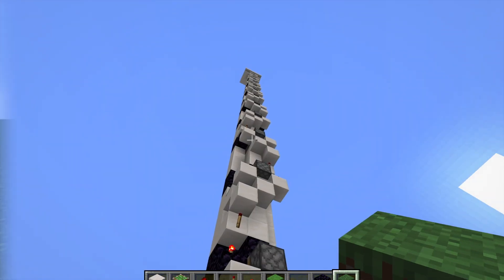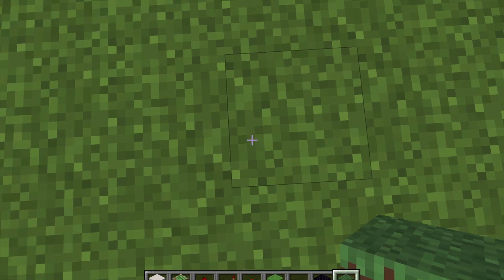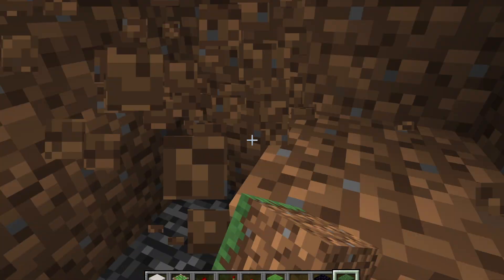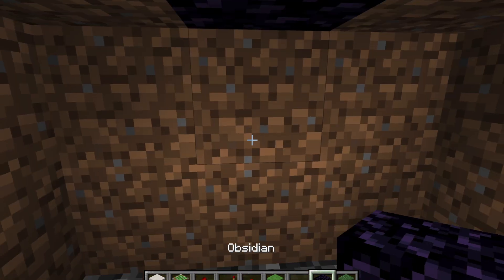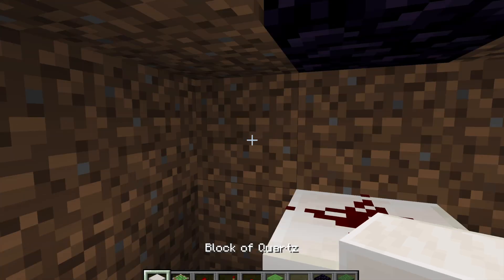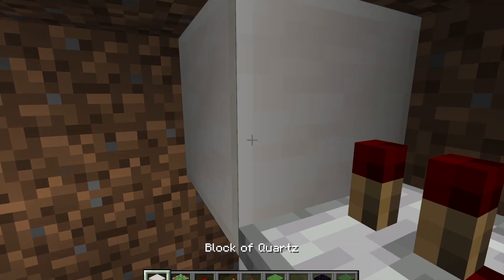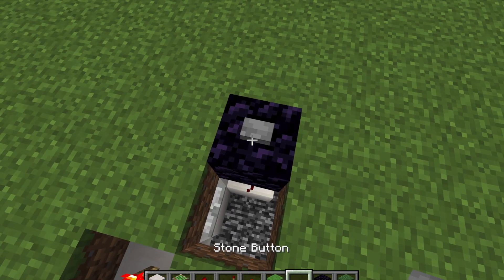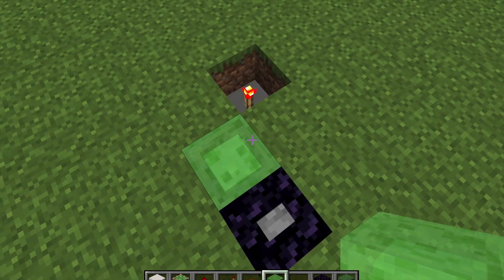Now I'm going to show you a step-by-step tutorial on how to build this. We're going to dig down three blocks — one, two, three — then dig out all of these two-high blocks. This gives us plenty of space to work with. Then we want to remove this block here and replace it with obsidian, then a block of quartz here — or whatever block you want — with redstone dust and a block here. This block will have a repeater running out of it into a block here, which will have a torch on it. Then we want a button on this piece of obsidian.